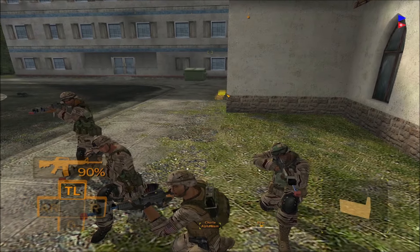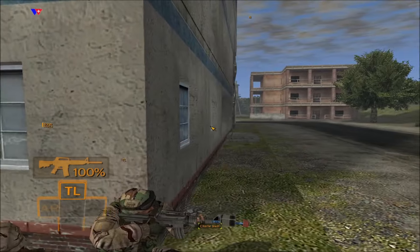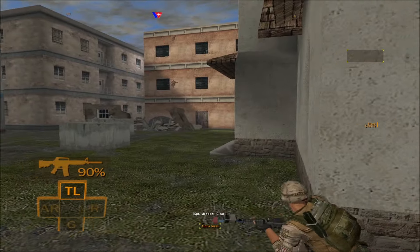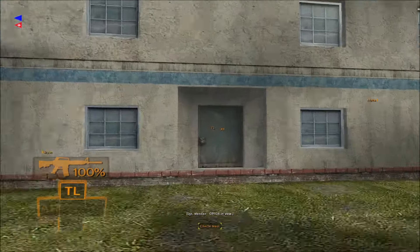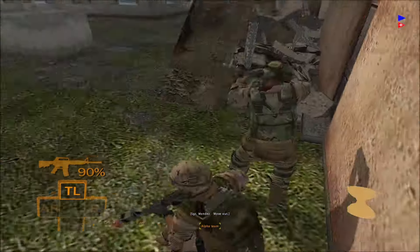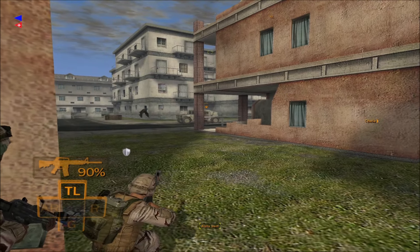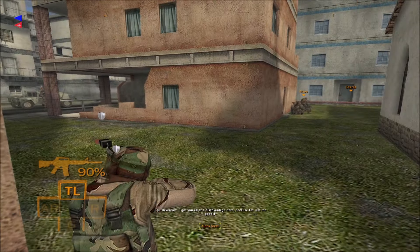We need to drop this dude off. Fire team Alpha, fire team Bravo — go, go. Clear, Bravo. Fire team Alpha, move, move. Clear. Listen up, Alpha — Bravo, move. It's not far now. Up four in view. Team Alpha, move out. Heavy weapon. Score one for the lieutenant. Point fire. Let's get going. Good shooting, soldier. I got y'all at a disadvantage here because I'm just too good.